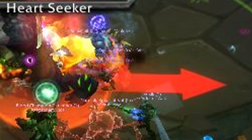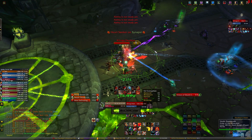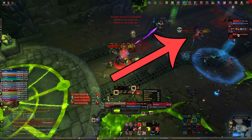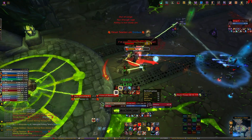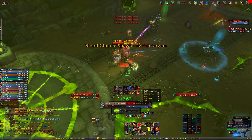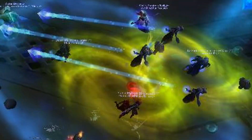A random person gets targeted for Heart Seeker and you'll see an arrow coming out of the boss. After 5 seconds the boss throws a sword towards them, and anyone hit gets a DoT. They also spawn a Blood Glob add, which moves towards the boss — if it reaches him it does a raid-wide AoE. If a person with corruption gets hit by Heart Seeker, a Fell Blood Glob spawns instead. It has more health and if it reaches the boss it deals twice as much raid-wide damage and also heals the boss for 15%.